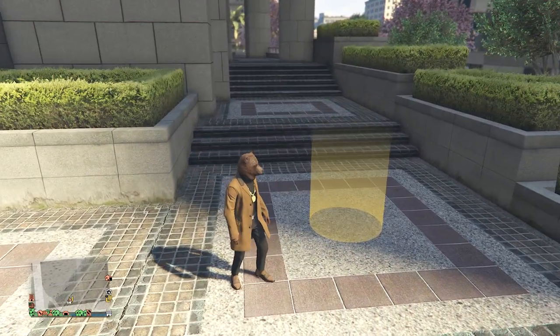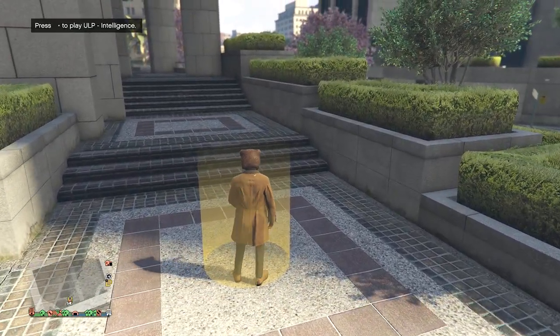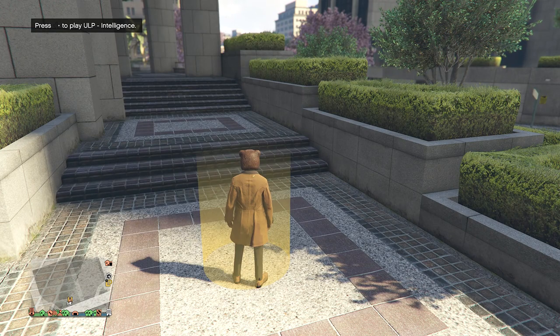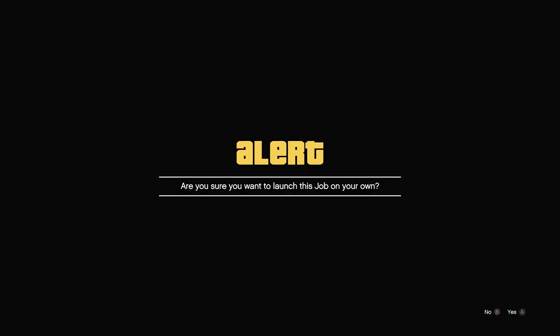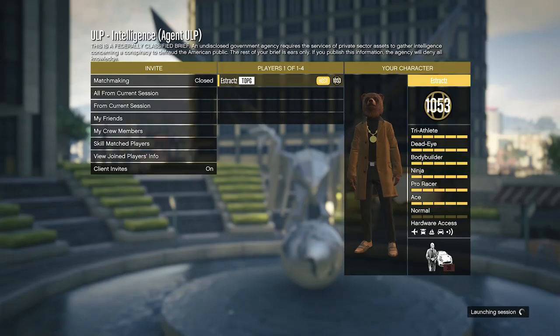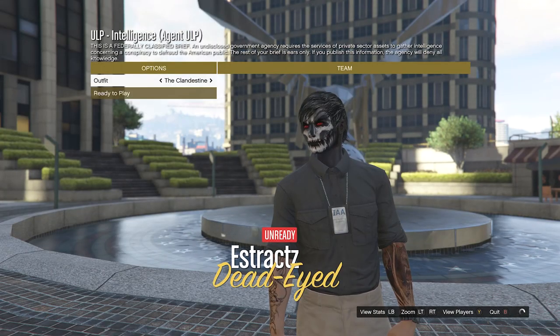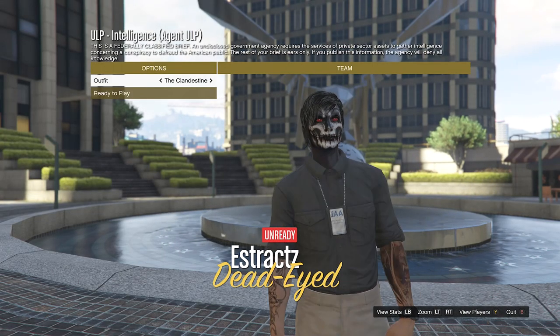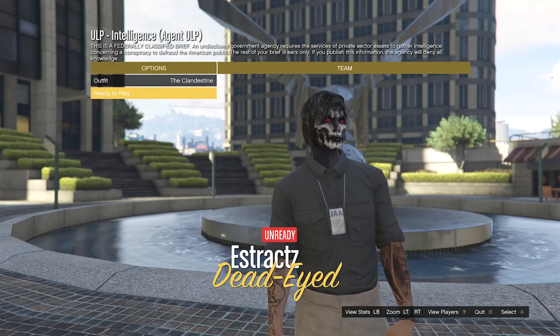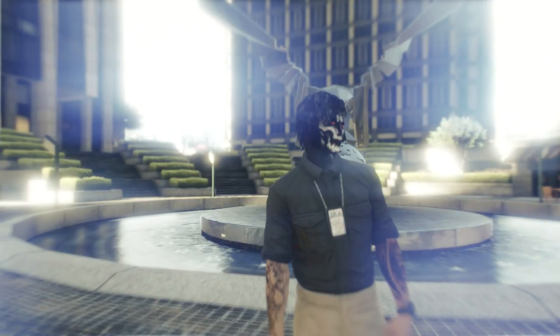Whenever you get into the yellow circle, walk inside and it will say press right on the D-pad to play the ULP intelligence. Press right on the D-pad. Once you're in, confirm your settings and hit play. After you hit play, it's going to show you all your outfits with the IAA badge, so choose whichever one you want. After you choose an outfit, hit ready to play.